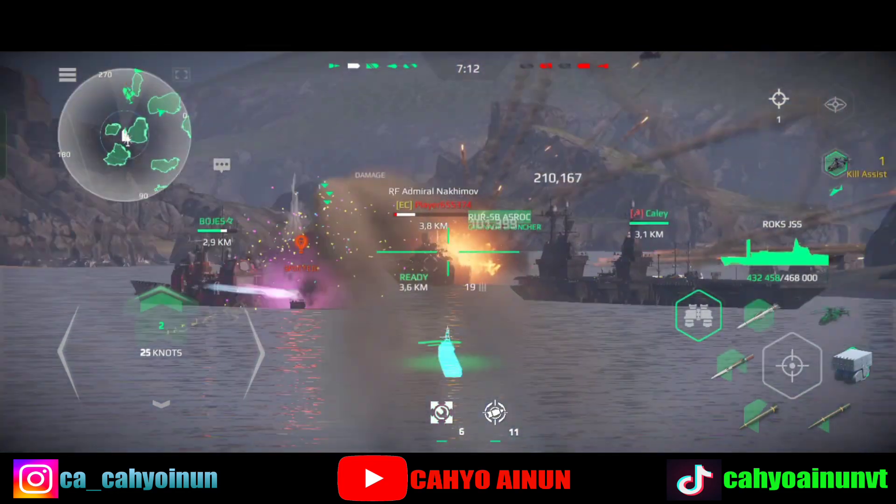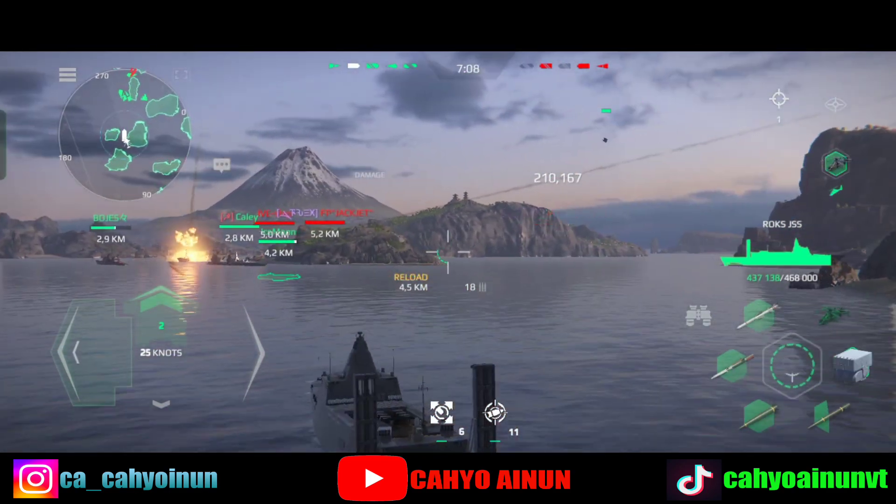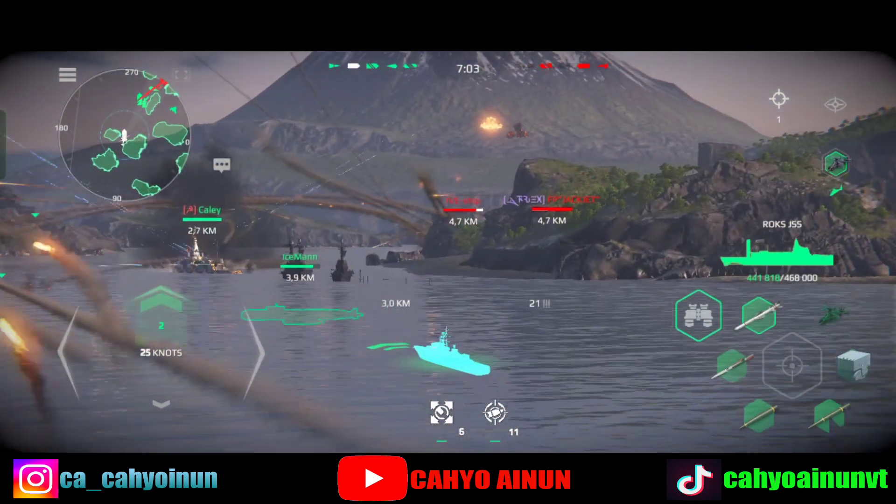Left turn, take course zero seven zero. Left side. I have a visual on enemy ships. Target's signature confirmed.